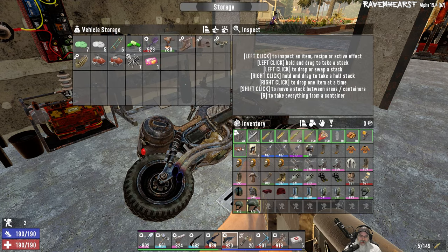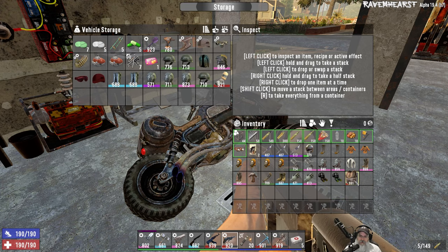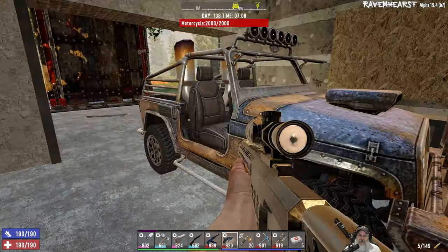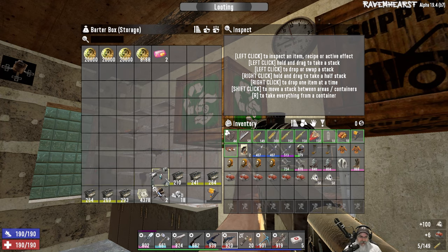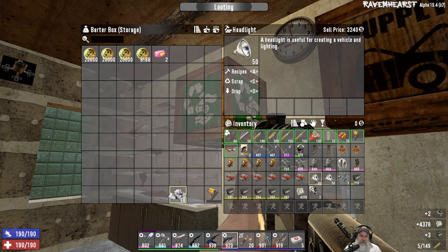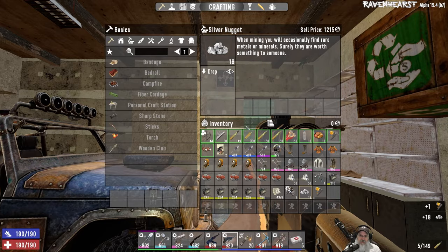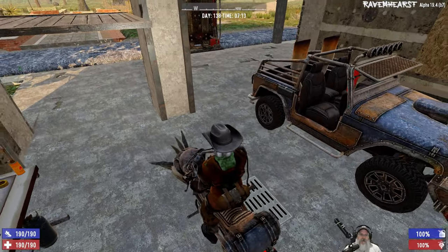We'll head over to the trader and then either take a Tier 4 quest or maybe screw the questing and just randomly hit some POIs I haven't seen yet. It's still worth doing questing for a chance at a really nice reward. I have an abundance of extra headlamps - a stack of those sells for over 3,000. Silver has no recipe in Ravenhurst so we just sell that. Let's head on over to the trader.